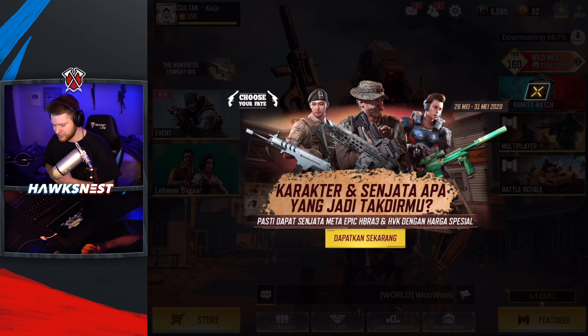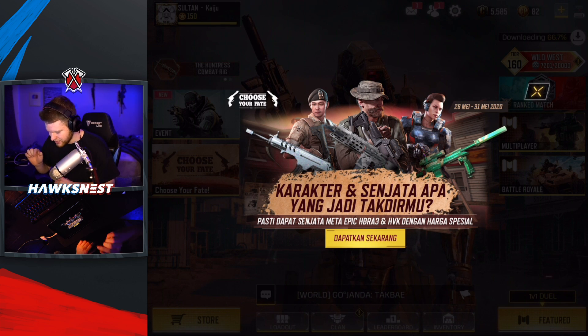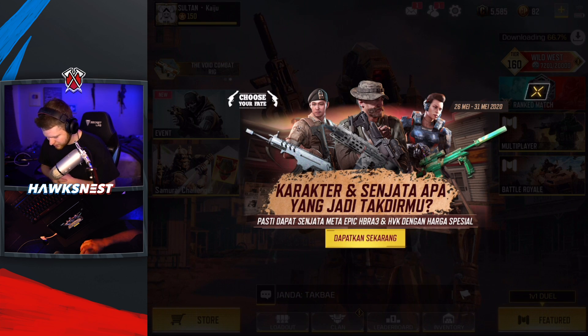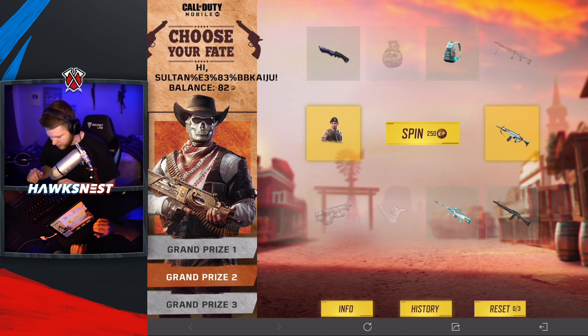Let's get into the lucky draw and show off these skins. There's a brand new event inside Indonesian COD Mobile — I can't read it, but there's a date on the top right saying it ends on May 31st, and on the top left it's called 'Choose Your Fate.' Going into it, it's kind of weird because it's in a separate page rather than the normal lucky draw location, but it's the exact same format.